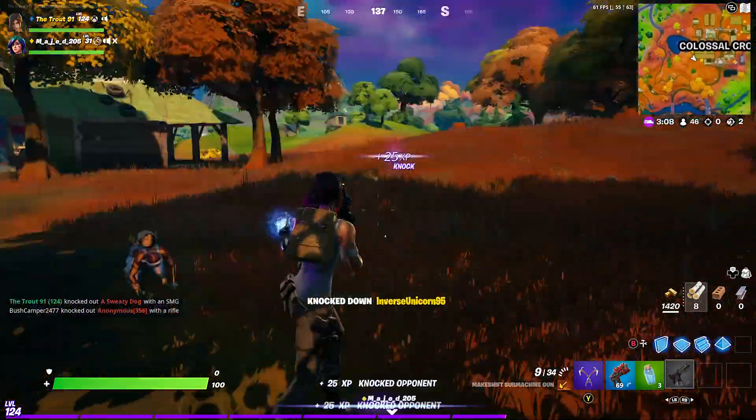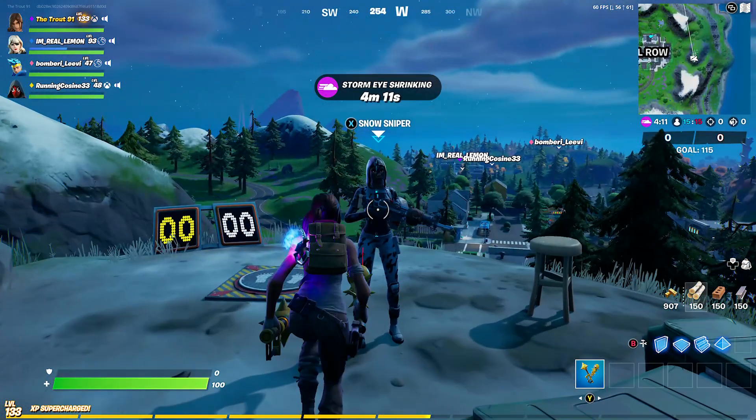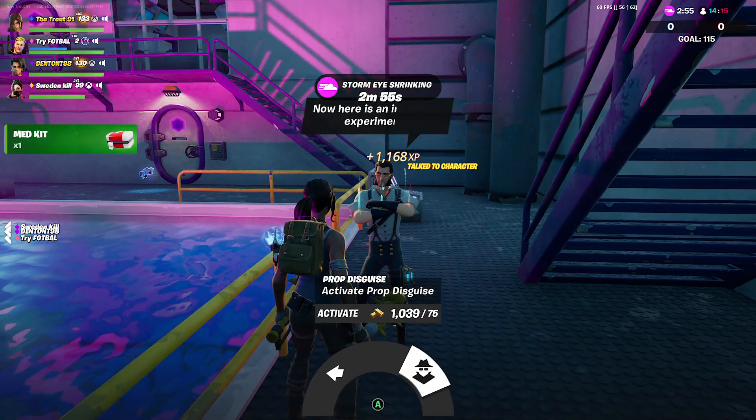Here's how to disguise yourself as a prop in Fortnite. In order to disguise yourself as a prop, you'll need to speak to one of 5 NPCs on the island that can grant this unique ability. These NPCs include Snow Sniper, who's located on the mountain east of Retail Row, and The Good Doctor at Steamy Stacks.